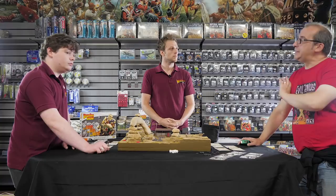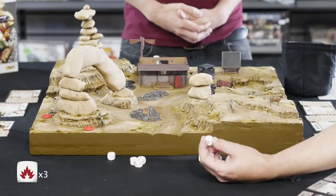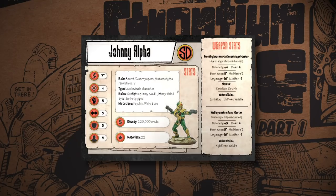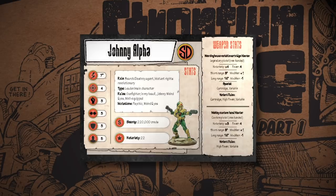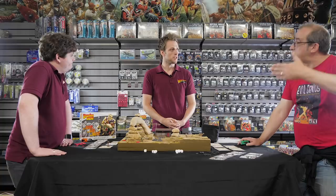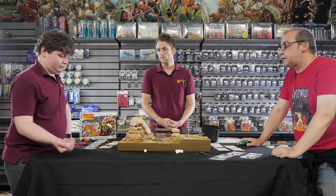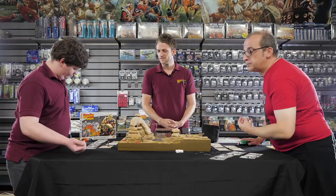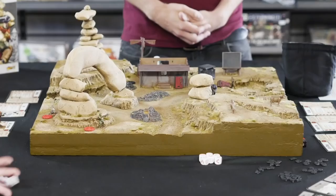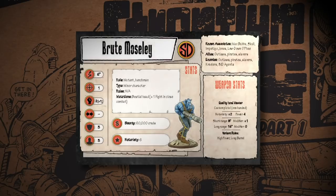The basics of shooting: first check your arc — it's a forward 180-degree arc. Check the range; he's within 12 inches. Johnny Alpha has a couple of guns with similar profiles. Shooting uses special dice — not regular D6. Each die has three hit faces, two armour faces, and one special face. When shooting you're looking for hits. Johnny's shoot stat is four, with a minus one range modifier at long range, so he's rolling three dice.